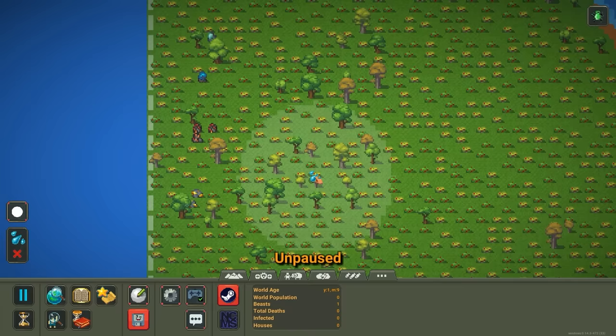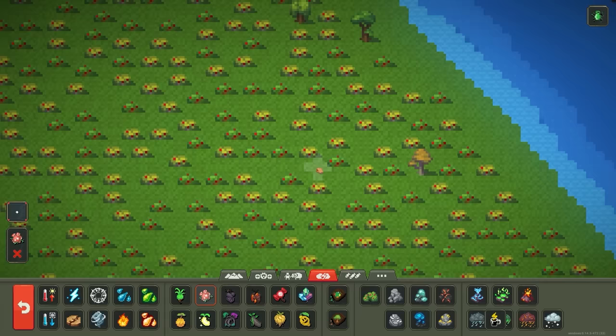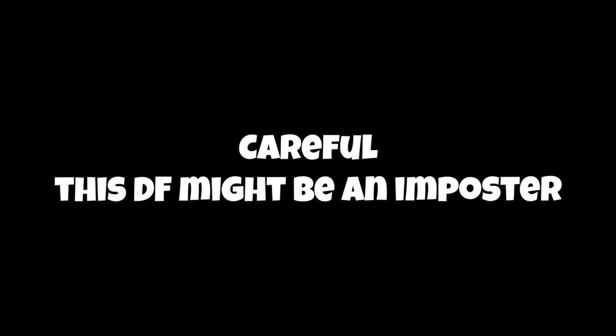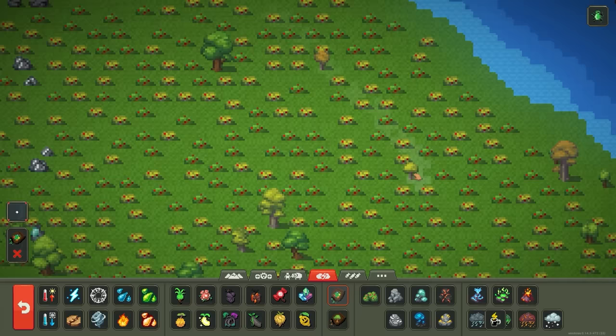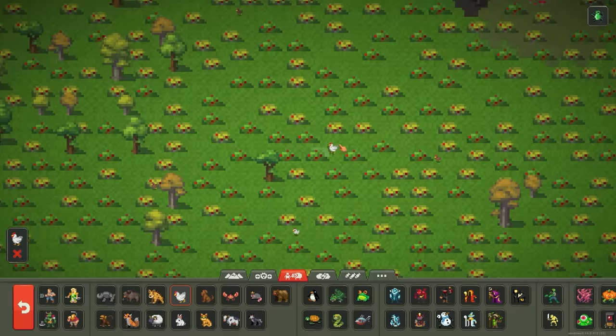Some trees are popping up wherever they can fit amongst the berries — this is going to be a rich little civilization. I'm a little worried about the lack of biome diversity, so I'm adding a bit of other biomes too, to make sure they have absolutely everything they need. The crystal biome actually grows crystals instead of plants, which should be really good. We're also going to add some chickens to the mix, because they deserve some meat.